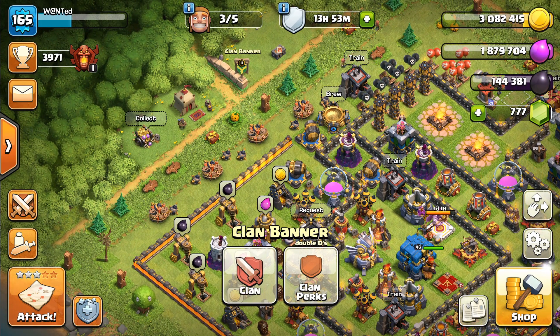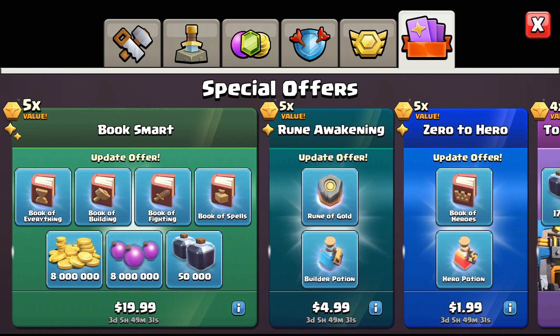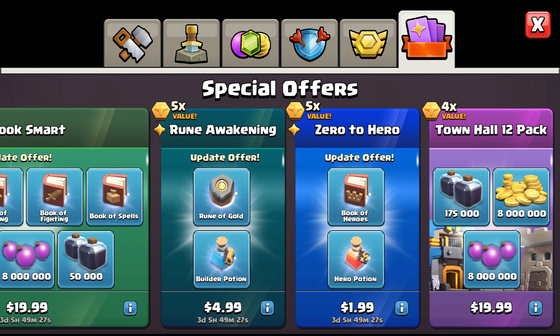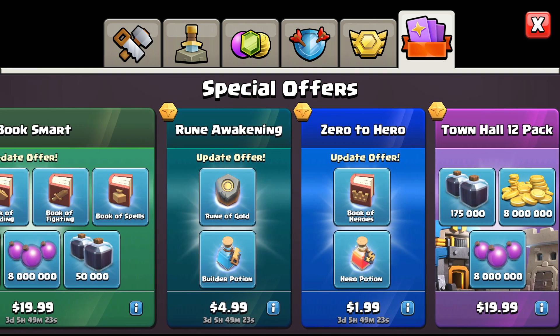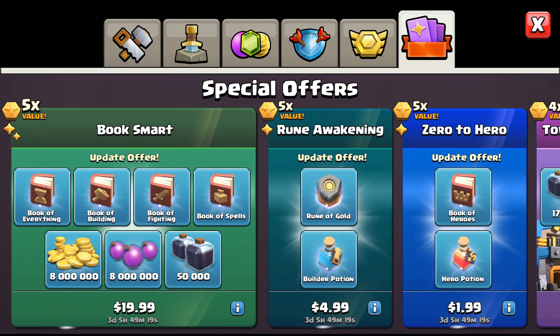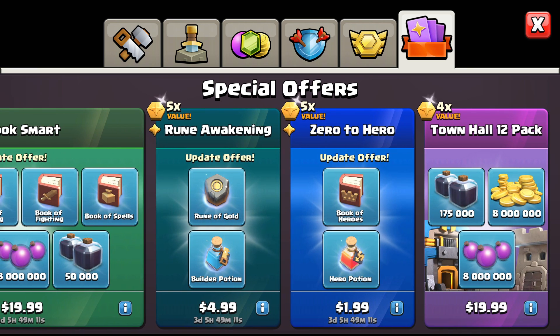The shop — we got a lot of stuff to buy. We got Booksmart, Rune Awakening, Zero to Hero, and the Town Hall 12 pack. The Booksmart's pretty good — you get four books for $20, plus 8 million gold, 8 million elixir, 50,000 dark elixir, and $2 toward the Book of Heroes and the Hero Potion. Check it out.